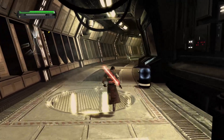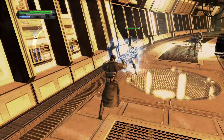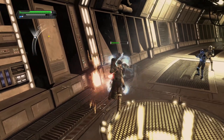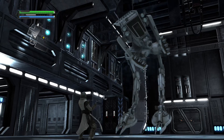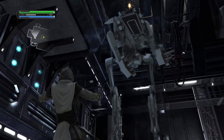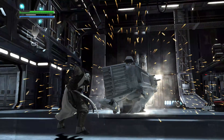The overall gameplay loop of The Force Unleashed follows a fairly tried and tested base formula: you enter a new level, battle your way through a largely linear path, and fight a boss. However, the game introduces a few unique mechanics which end up helping make the overall gameplay loop feel far more unique than the contemporaries that came before it.